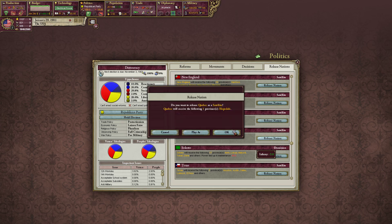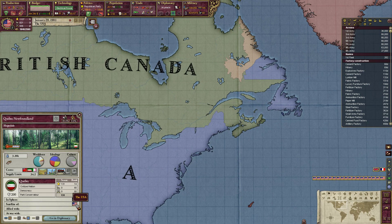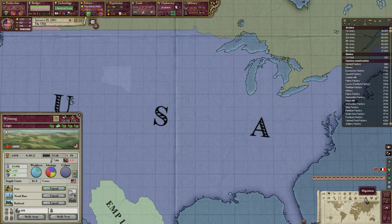Do you want to release Quebec as a satellite? Quebec will receive the following — yeah. So now you are a satellite of the USA and now you're in my sphere. If I understand it correctly, all we really lose is the ability to tax these people. But since they're in our sphere, we still have priority over their production. How's state administrative efficiency doing since I lowered our bureaucrat pay?